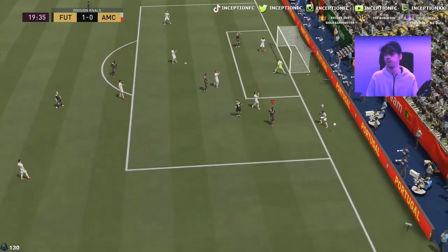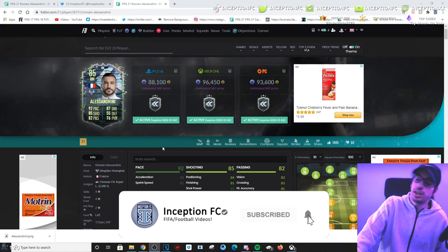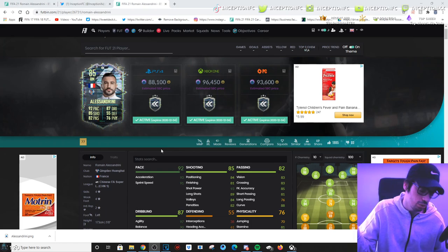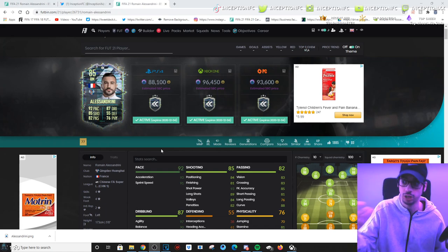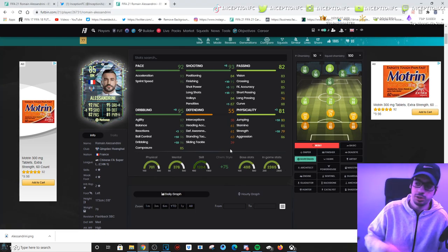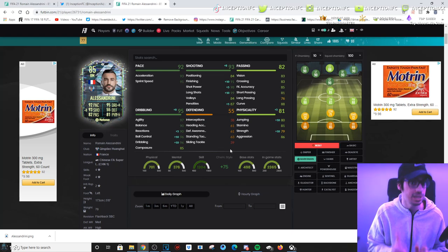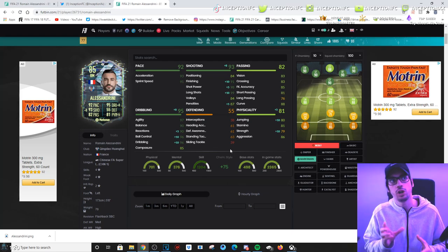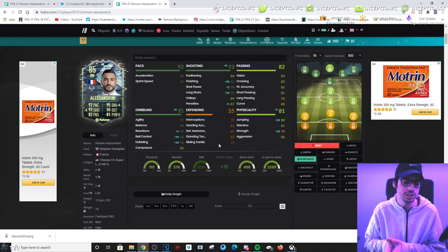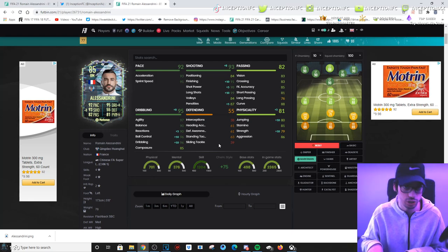Nice little first-time strike there from Rabiot as well. By the way, if Rabiot gets an SBC card, hopefully he's actually cheap because he's pretty solid. So final verdict on this Alessandrini card: he's actually really fun to use. For 88k, it's a very fair price for what you're getting in-game — a player in the Chinese Super League with some cool concept links, and also a player for the French national team with lots of link-up options. I think the Marksman chemistry style is the best to give him. His attacking AI is pretty decent, though not always amazing on certain instructions.